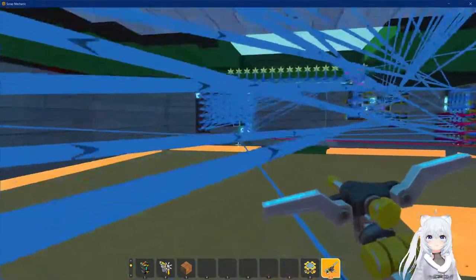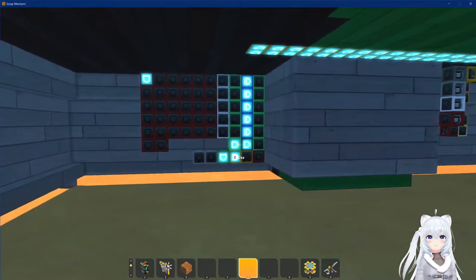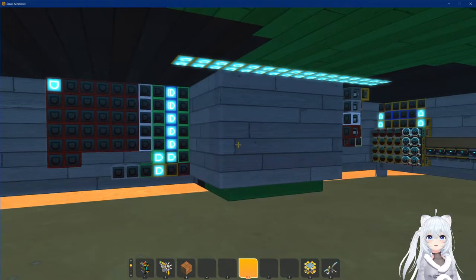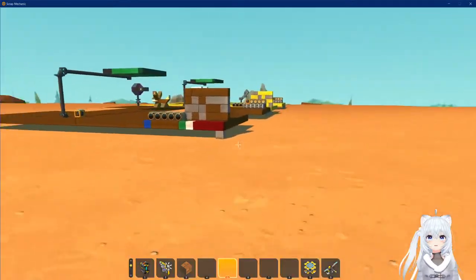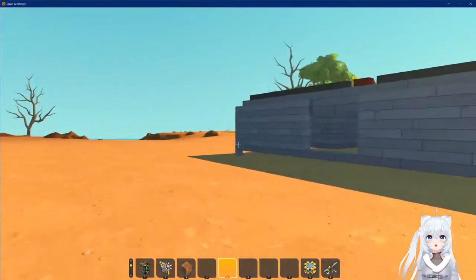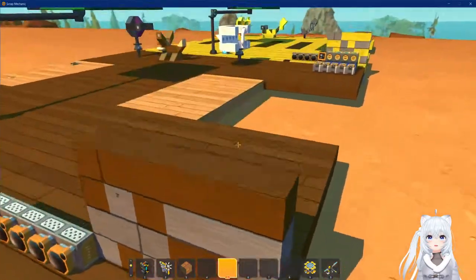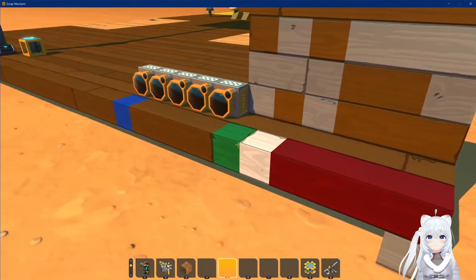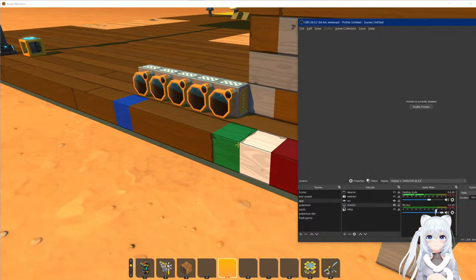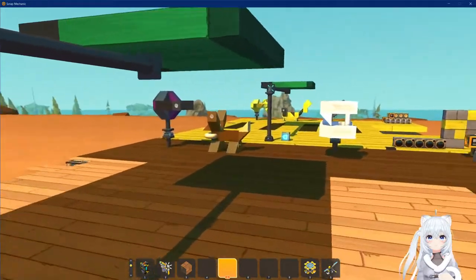I'm sorry if the video quality isn't pristine. I'm currently using VRChat to display my avatar, which probably isn't the best idea. But in this video I will both show how to use the stadium and how to make your own modules.